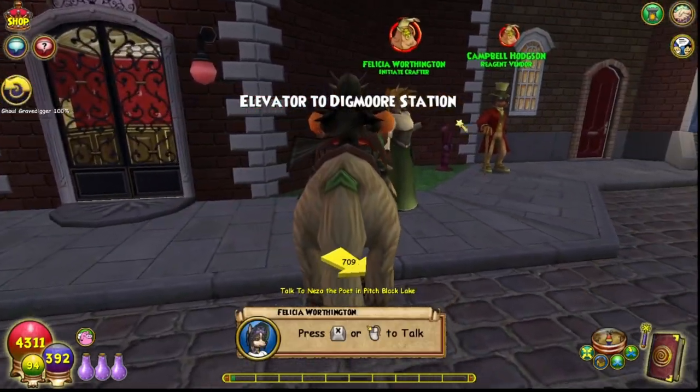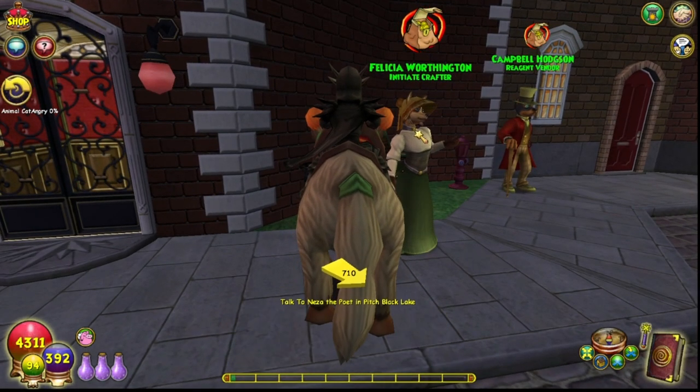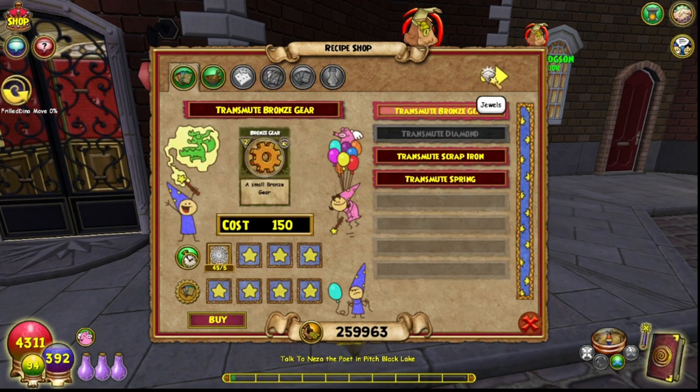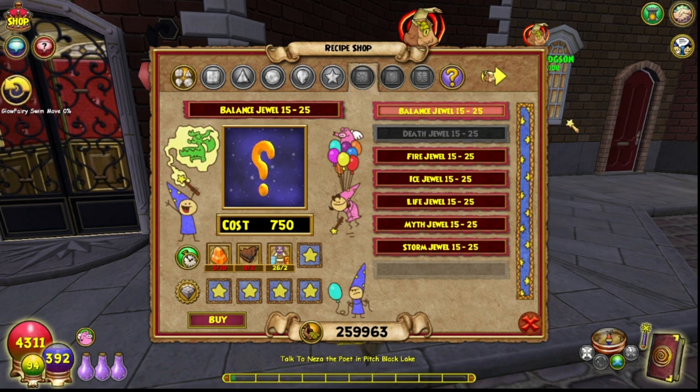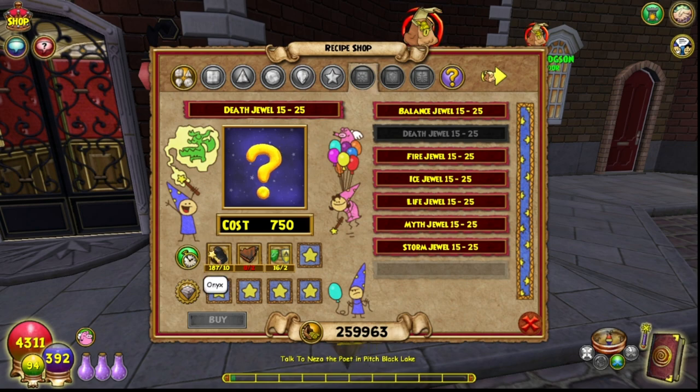So anyway, come over here to the right to Felicia Warthington, and you can go ahead and go over to the jewels and get the death jewel. I already have it, as you can see. It's pretty easy to craft.